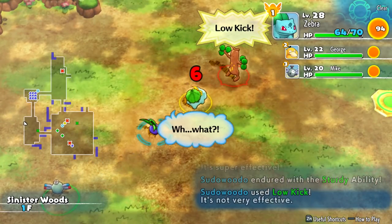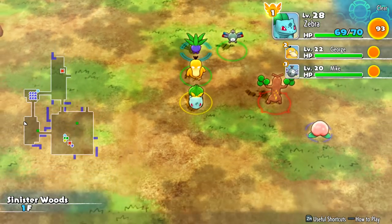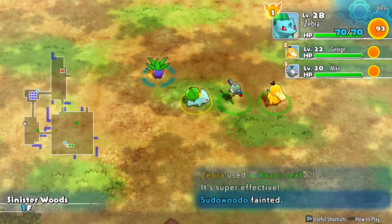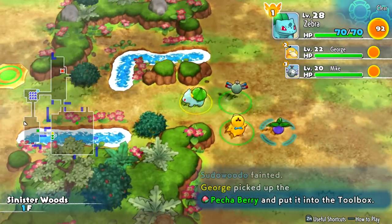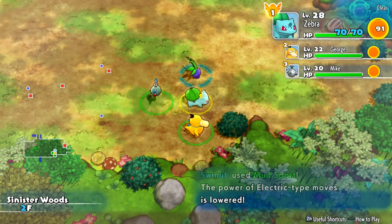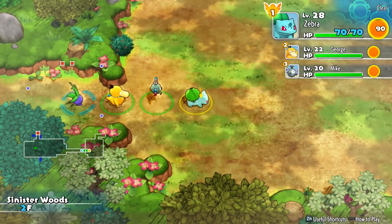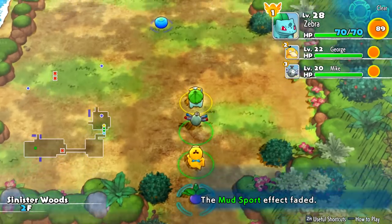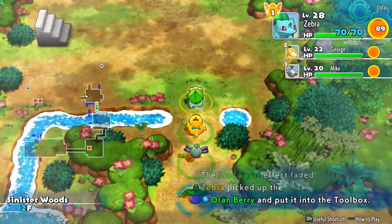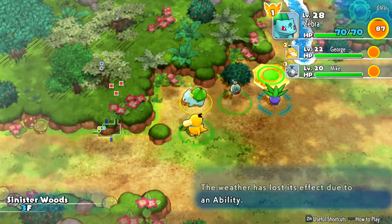I do want to make the most of everything but also don't want to take too long. On 2F, there's another Sudowoodo — one hit and we're done. That should be good enough — we take the staircase. I'm really happy with all the progress we're making in this game. It's a very satisfying game to progress in. Every time we gain a level, every time we hit a little harder or get better moves, it just feels like I earned that. Always a good feeling to have in a game. We move to Sinister Woods 3F.